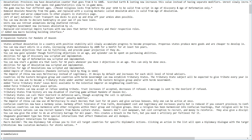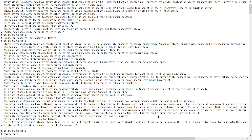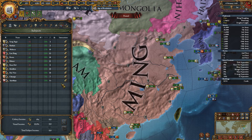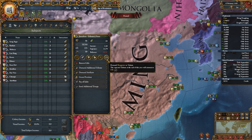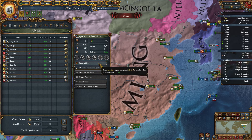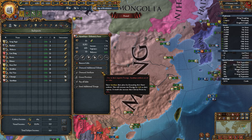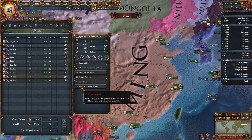Countries in the eastern religion group and countries with horde government can now establish tributary states. The tributary state subject will be expected to give tribute every year in the form of ducats, monarch points or manpower. As Emperor of China you can see your tributaries — currently they all give money, but you can demand administrative power, diplomatic power, military power, or manpower from them. That can only be changed once a month. Subject interactions include: bestow gifts to decrease liberty desire, demand additional tribute increasing liberty desire by 25%, demand artefacts giving 5 prestige and increasing liberty desire by 5%, correct their provinces, pay off their debt, and send additional troops which decreases their liberty desire but can only be done when they are at war.